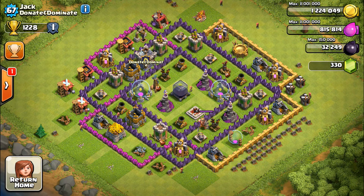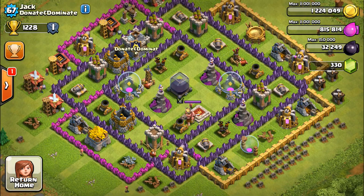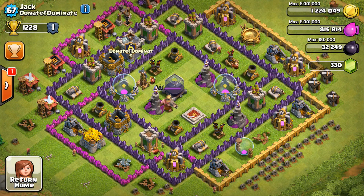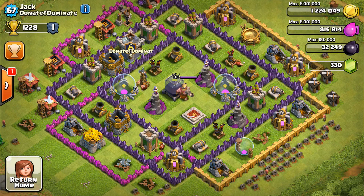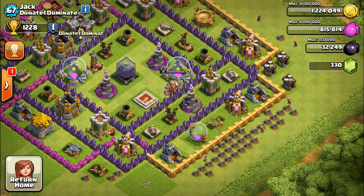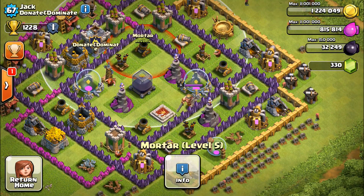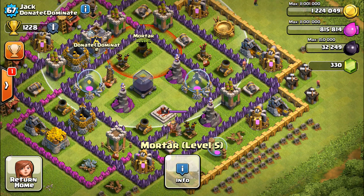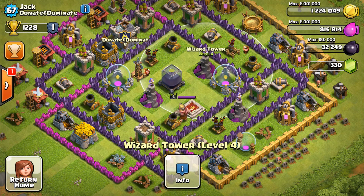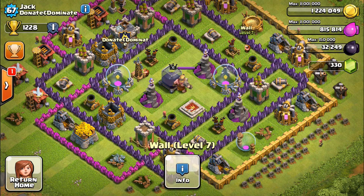I like everything to be at a similar upgrade level - having everything at different levels looks messy. He's gone too fast upgrading his town hall and should have waited to upgrade more at Town Hall 7. His design isn't great - looks like he's trying to protect his dark elixir, but there are wide open spaces with no clear farming base strategy.